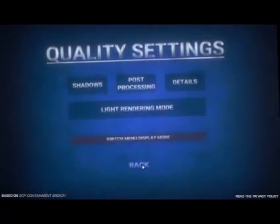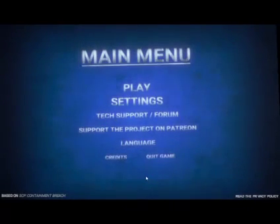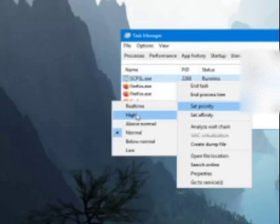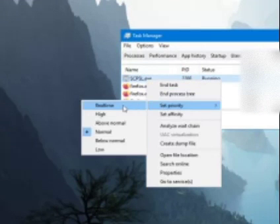And that's it, but there's one more trick. If your game is still running poorly, you can go to Task Manager, right click, go to Details, right click the game's executable, set Priority, and put it to High. Never put it to real-time because that will cause a lot of issues.